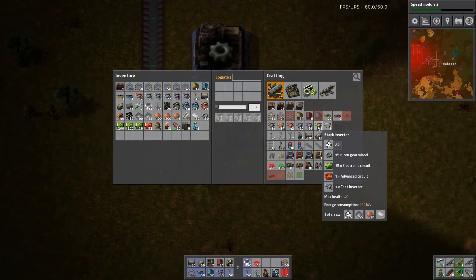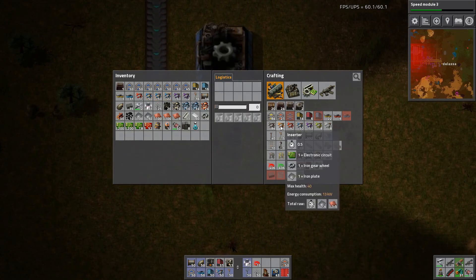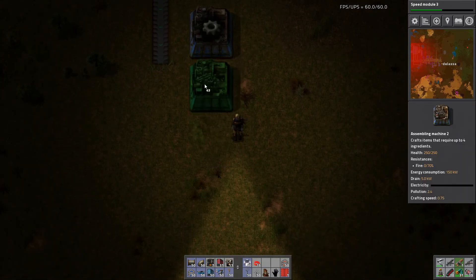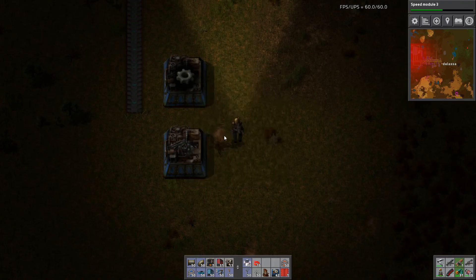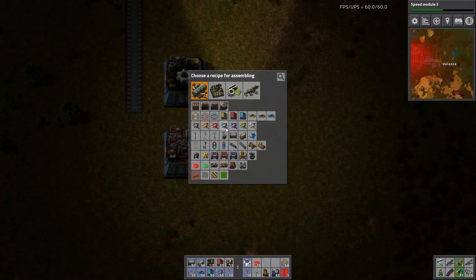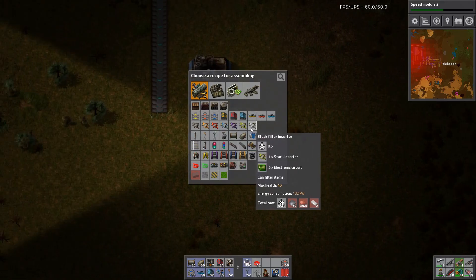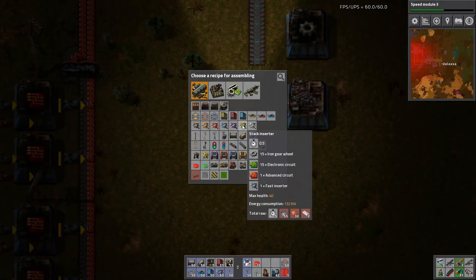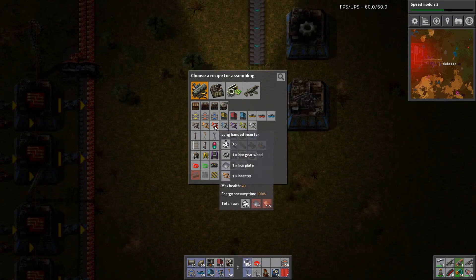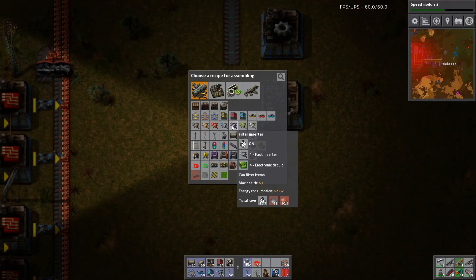We need a fast inserter, which requires a regular inserter, which requires a regular inserter. We need a lot of iron gear wheels too. For a stack inserter you need gear wheels, circuits, advanced circuits, and a fast inserter. You actually need gear wheels, a circuit, and plate. No plate for you.